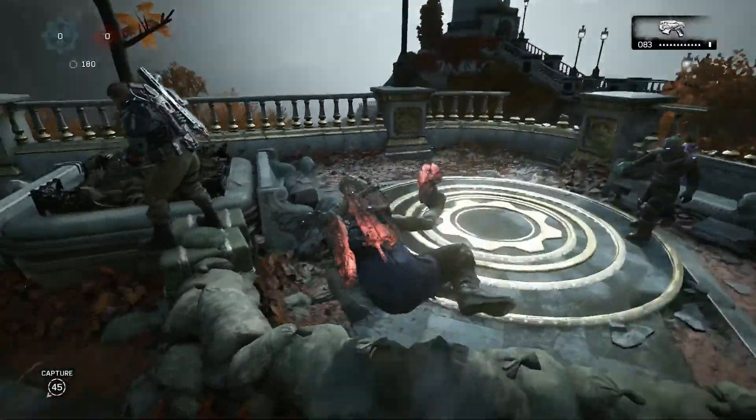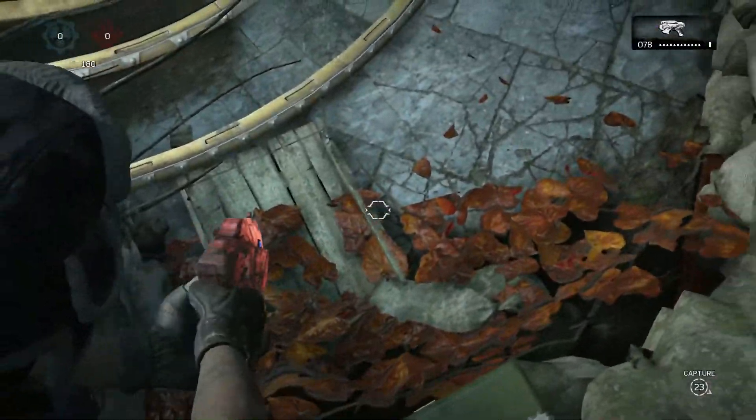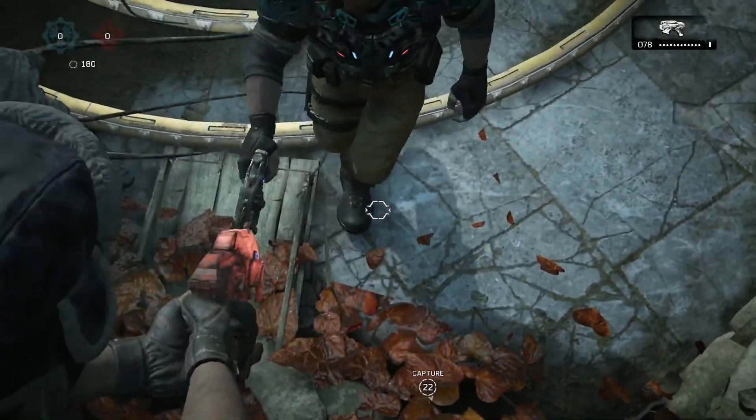If you do it right, you should now be standing on top of the planter. Be sure to hold down the left trigger so you don't fall off, and then make your way onto the sandbags.